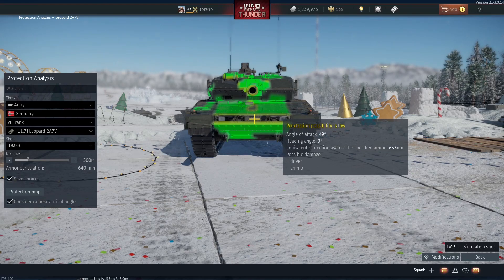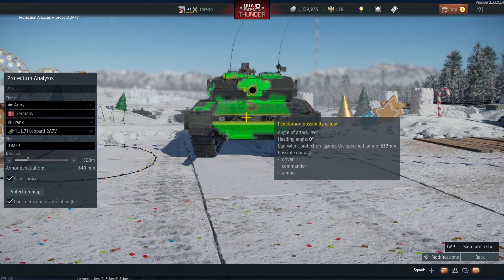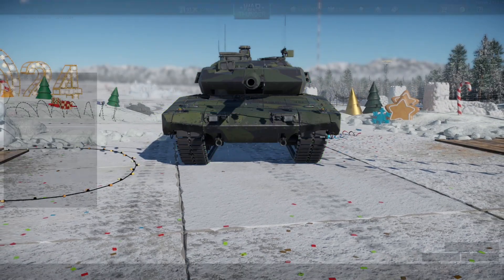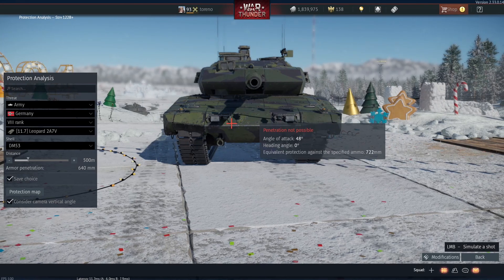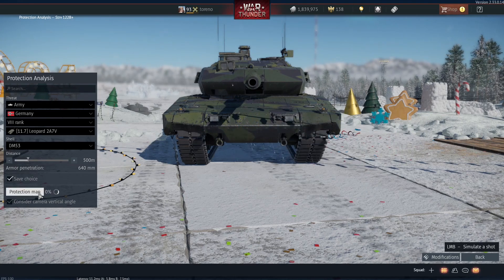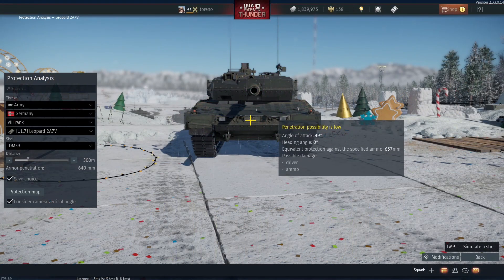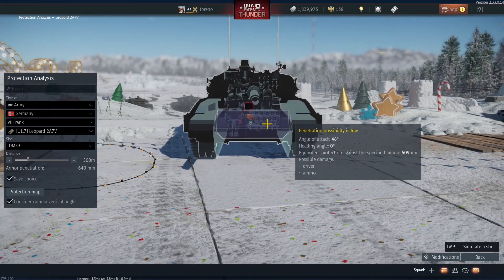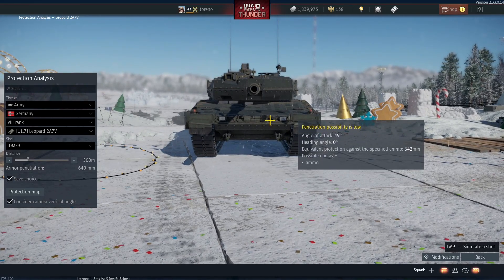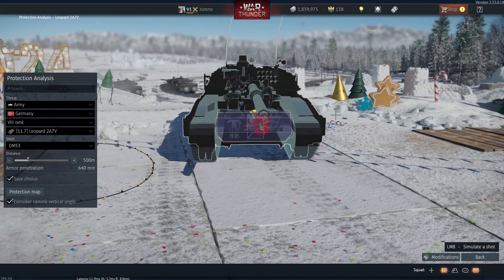Interestingly, since my last video, Gaijin seems to have nerfed this area of the hull — the equivalent protection is now about 630mm. However, if we go over to the Strv 122B+ and aim at the same area with the same gun, it's now about 700 to 720mm protection. So where this area is a vulnerability on the 2A7V, against the Swedish vehicle it is invulnerable. They use the same hull, so it's not entirely clear why Gaijin decided to do it this way. It seems like a deliberate change since the dev server.